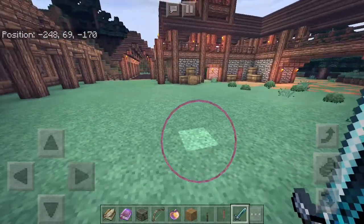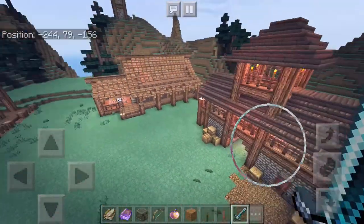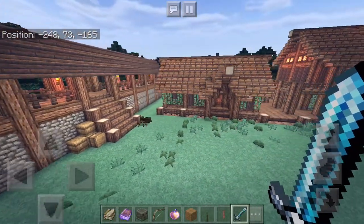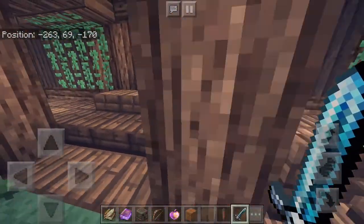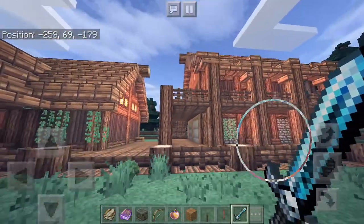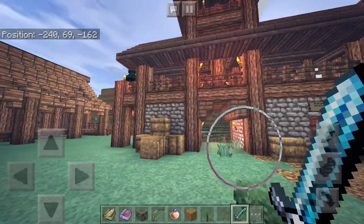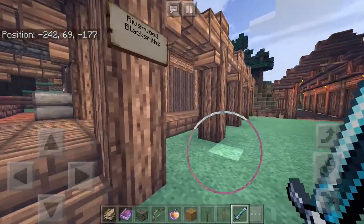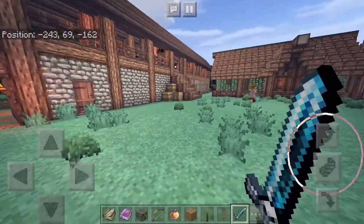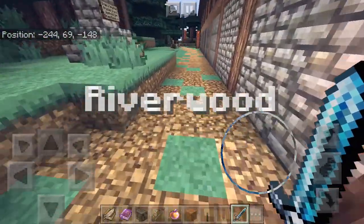I cleared a large area of the forest — now known as the Lyrewood, a massive pine forest stretching far across the lands — and built Riverwood based off of a tutorial by a YouTuber named Haunet, who showed you how to build the traders, a general house, the outer wall, which I adapted and curved around with a watchtower, and also the blacksmith. Very good videos — link in the description.